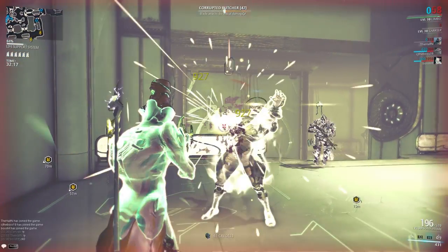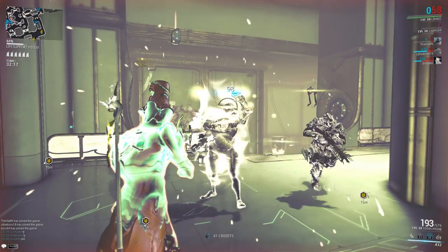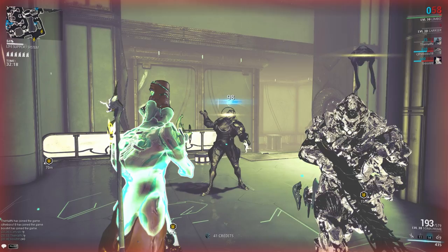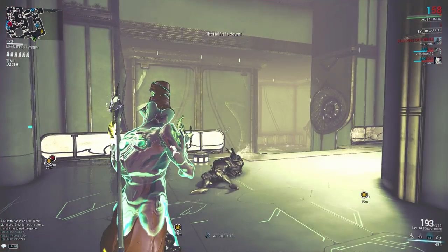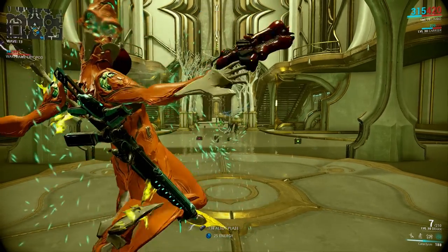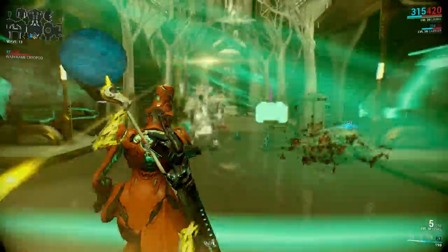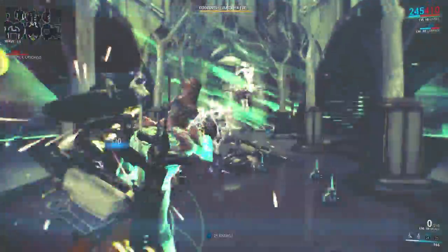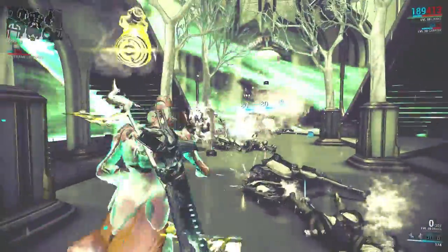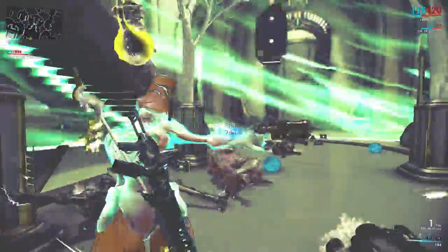Now let's see what kind of damage we do with the Rift Surge and the Rift Torrent Augment. It's almost three times the damage. But this is only one enemy — if you have more enemies, it gets even better, because with each enemy within the Rift Plane, the damage multiplier is increased by 20%. So stacking that up with your Rift Surge damage, your Limbo becomes a deadly monster.